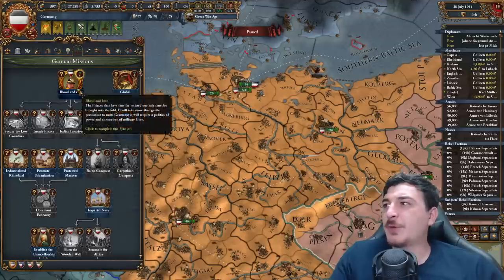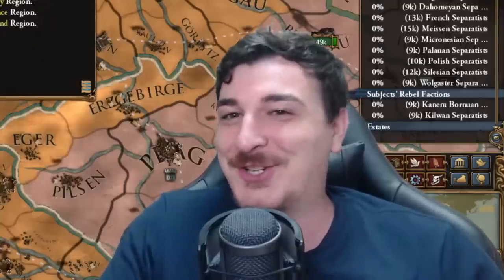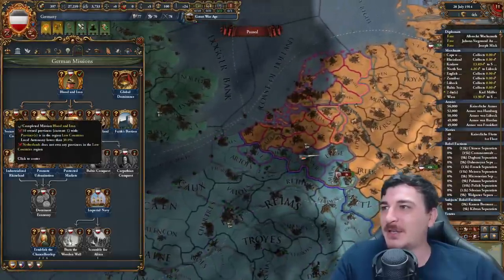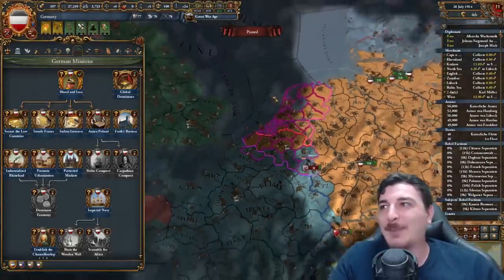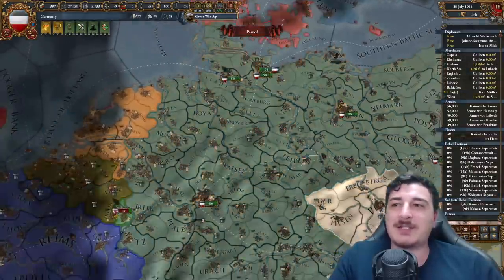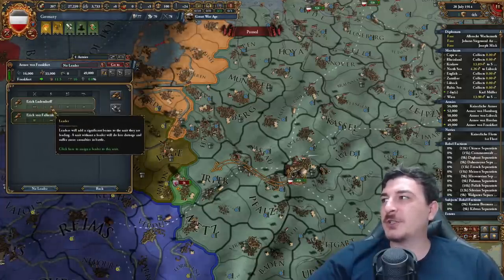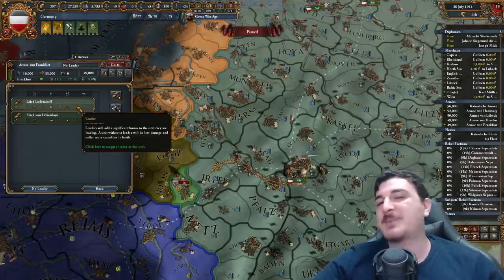The Japanese were part of the Allies or the Entente in the First World War. We can also do some of these missions — Annex Poland, Invade France, Secure the Lowlands. These are missions we should have gotten a while back, but we started at the start date so we do them now. Seriously, they only gave Erich Ludendorff this many pips — this dude should have the highest amount of pips imaginable. Ludendorff and Hindenburg were absolute legends in the First World War.